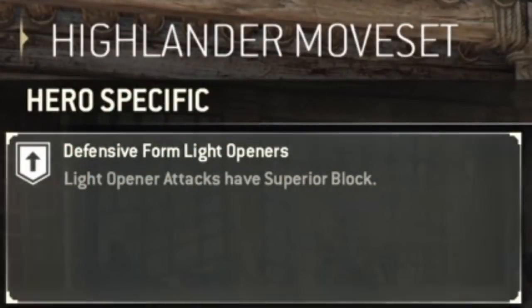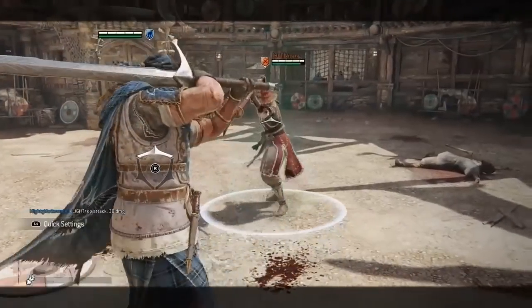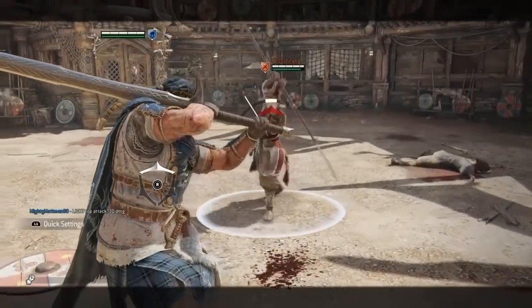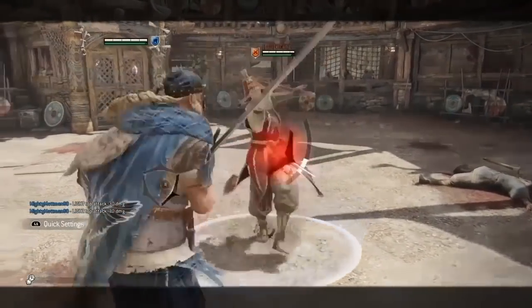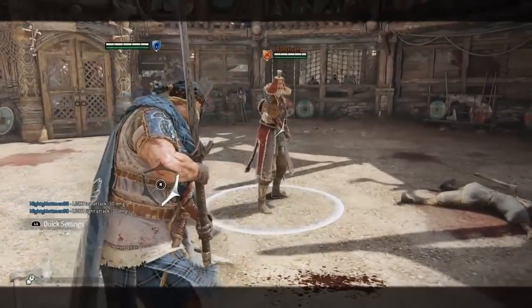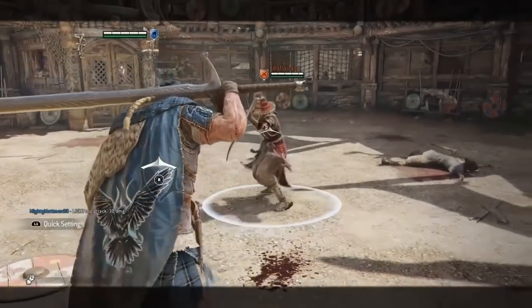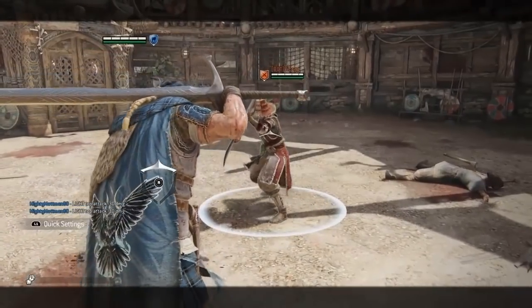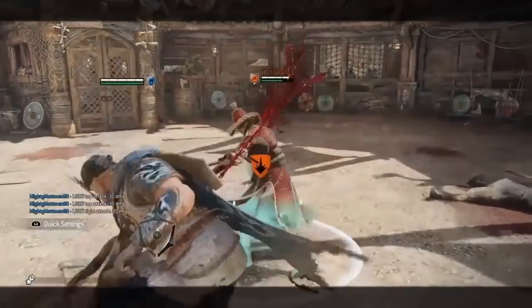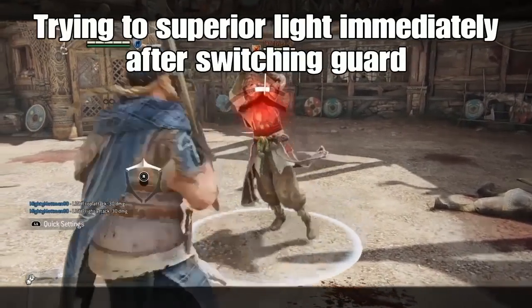Highlander's light attacks, whilst in defensive form, are amongst some of the slowest in the game. Throwing them out raw is always dangerous, but they do have extra viability outside hyper armor and fast flow to offensive form. These defensive form light attacks have superior block during startup. If you throw out a light attack against an opposing attack, your light will beat out their attack. Your light in this instance becomes unblockable and deals 30 damage. You can still carry on with your chains as normal. In the current build of the game, your guard must already be in the correct position before attempting a superior light. You cannot confirm a superior light like you would a regular parry, as seen in the footage.